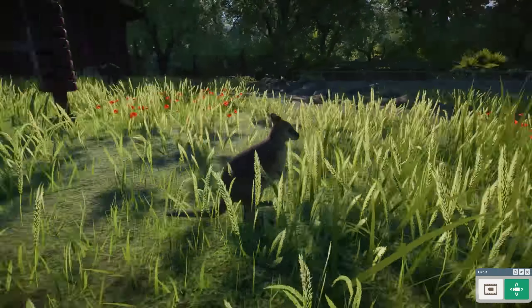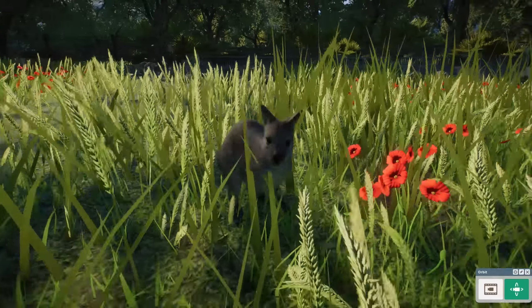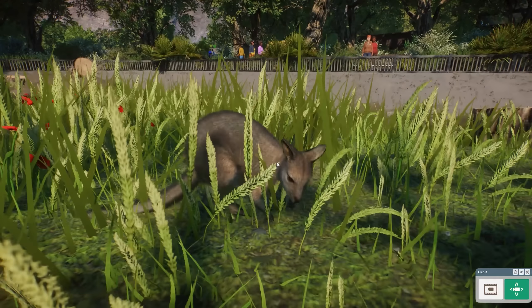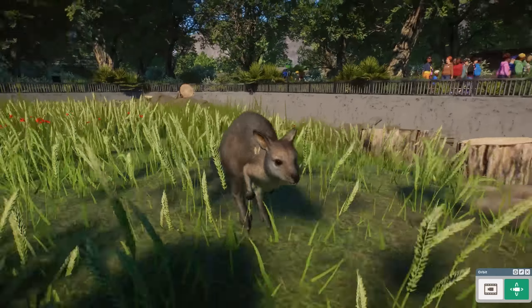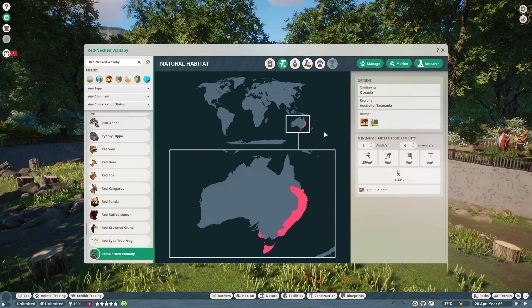Here we have another female just chilling — we already know this animation from the other kangaroos in the game. And in the back there is a little one — they are so adorable! They still have this brown and gray color pattern, just more subtle. They look really adorable.